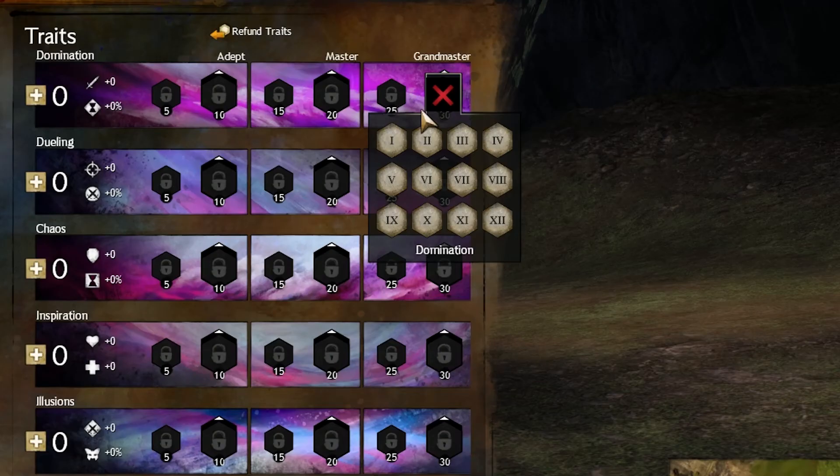Hey guys, this is a review of our traits for the Mesmer class, starting with the Domination Tree. Mental Torment — this trait is amazing. I try to pick this trait up as much as I possibly can.